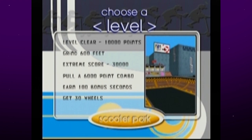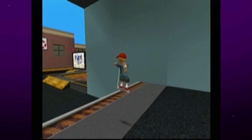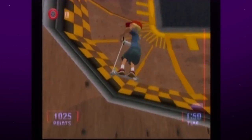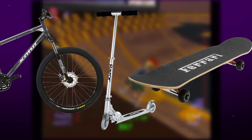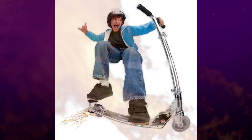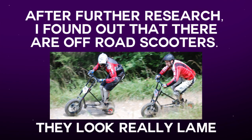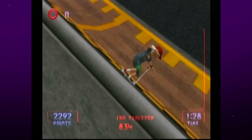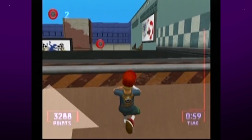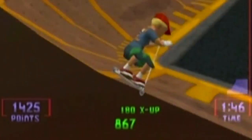The first level is called Scooter Park, which I'm pretty sure are actually called Skate Parks. There's a list of objectives that we can complete, but it looks like all we have to do to clear the stage is get 10,000 points. I'm just curious to see what kind of tricks you can do on a scooter. The scooter is like an unwanted love child of a bike and a skateboard — you can flip a skateboard, and you can get a lot of speed and go off-road on a bike. Put them together, and what do you get? None of that. Turns out that the main thing you do on a scooter is fall. You fall, and you fall, and you fall. Even when it looks like you're going to land safely on the ground, you fall. The tricks I do manage to pull off are pretty bland — some of them don't even look like tricks at all. Level clear!